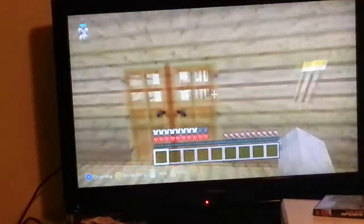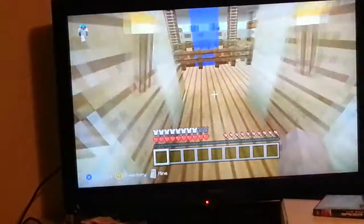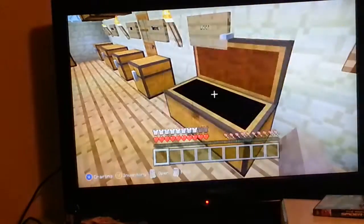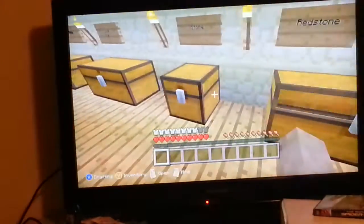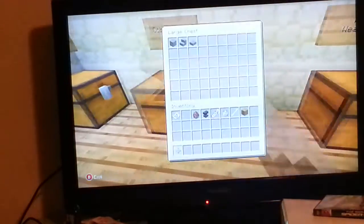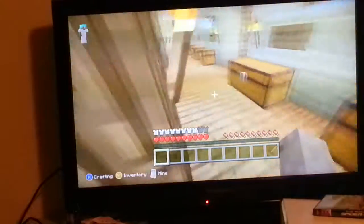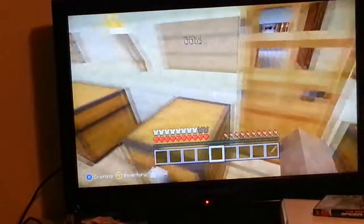We will be on adventures soon, though. Right for now, we're just going to take a tour around the house if nobody's ever seen it before. This is for the Xbox 360. Nothing in here, nothing in there, nothing, nothing, nothing. Diamond. Gold. Stuff that we don't need, really. Nothing. Swords. Sword. Gold.